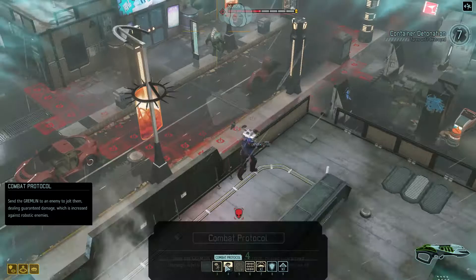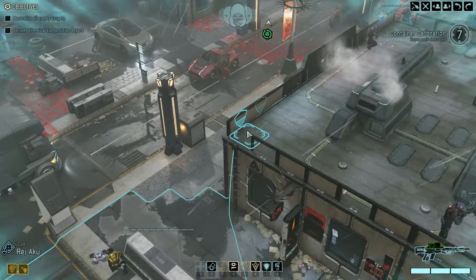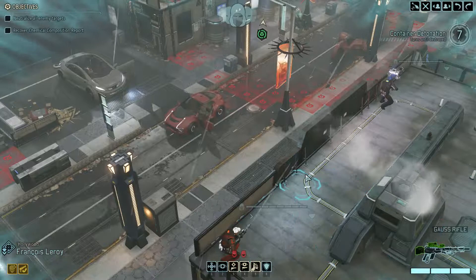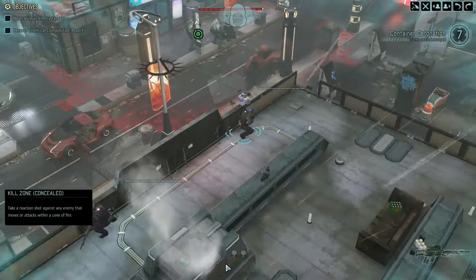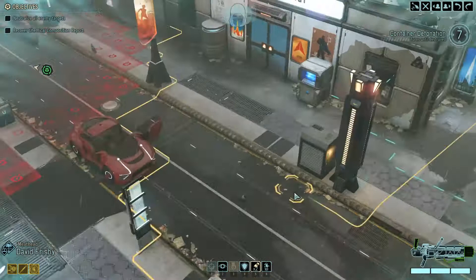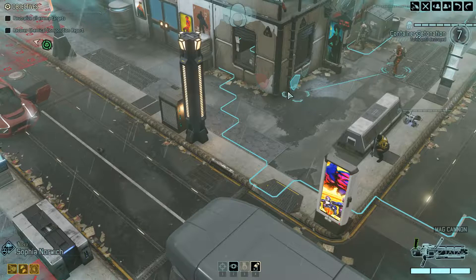I think I'd like to have Reg on the high ground, and then French guy posted up there too. Lightning Hands — fire your pistol without costing an action. We got a good shot so we could choose to open on them. The real question is where to position the other guys. I think the answer is a yellow move with one of them — Sophia goes here and into overwatch.